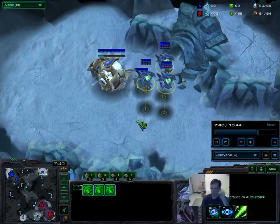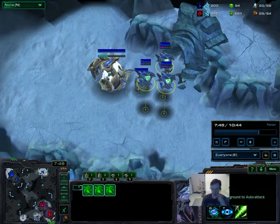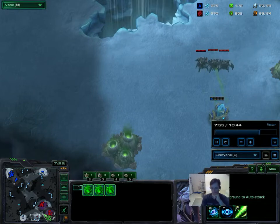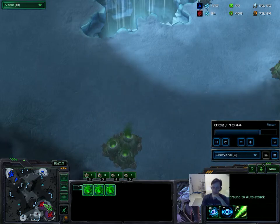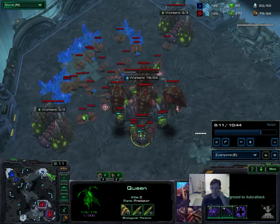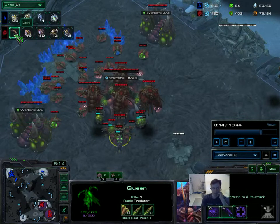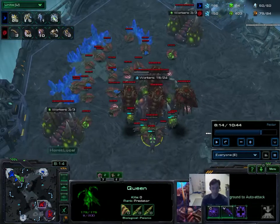Once you have three oracles out, you can go over and start attacking, but it gives away what you're doing, so I like to be safe and have the fourth out. If you have four oracles out, you can decimate their entire base. Let's look at the worker count right now — if I don't do any damage, this guy is at 50 drones and I'm at 25. It's 49 to 26. I am way behind at this point.